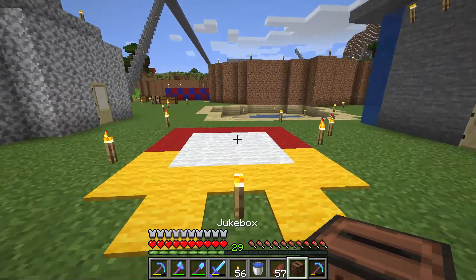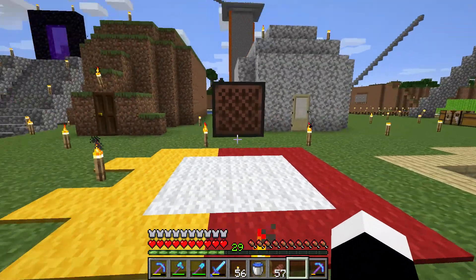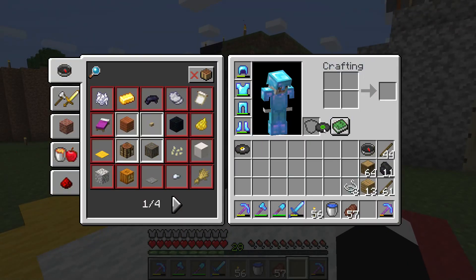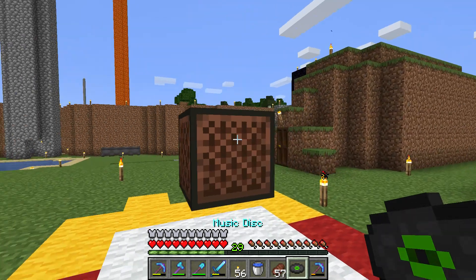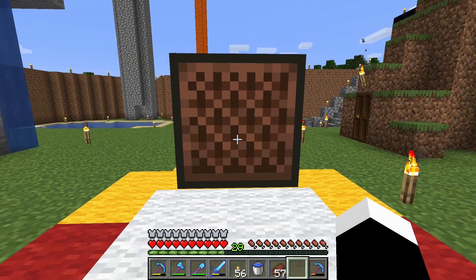Once you have the jukebox, you just need to put it down somewhere. Let's put it over here. And then you get the music disc, put it on your action bar, and then right-click the jukebox, and it will say now playing the music disc you put in.